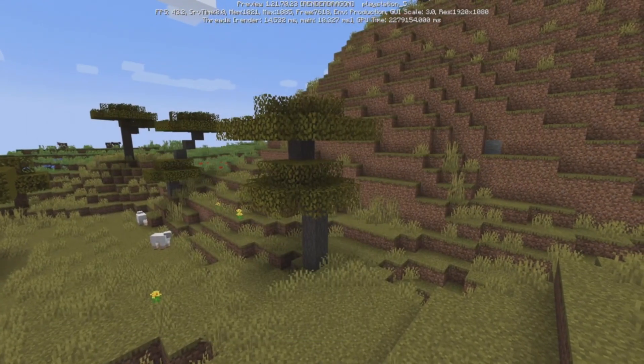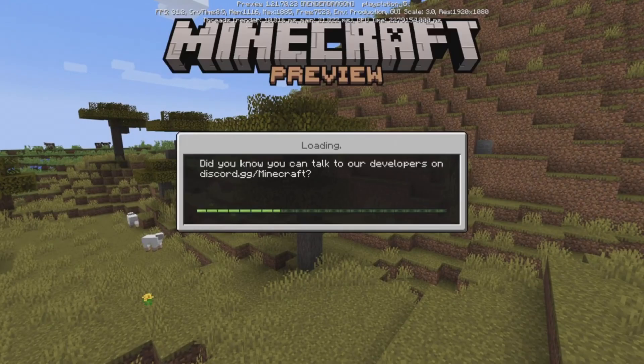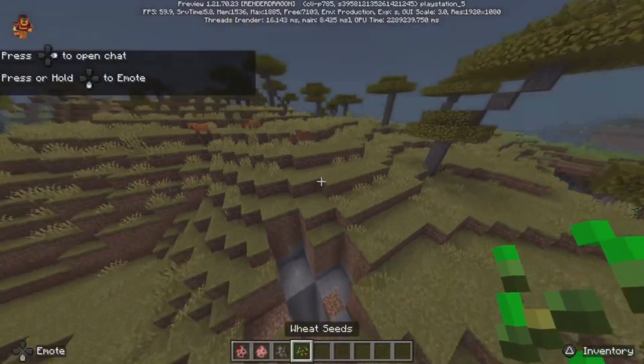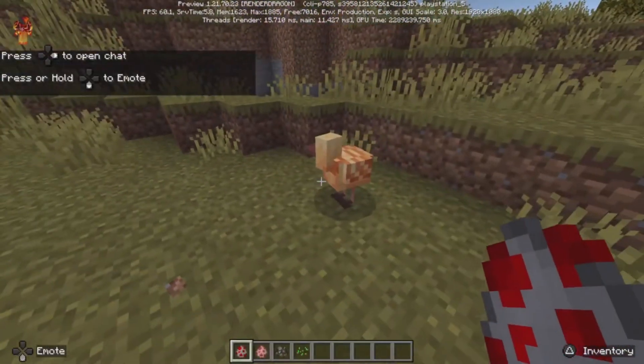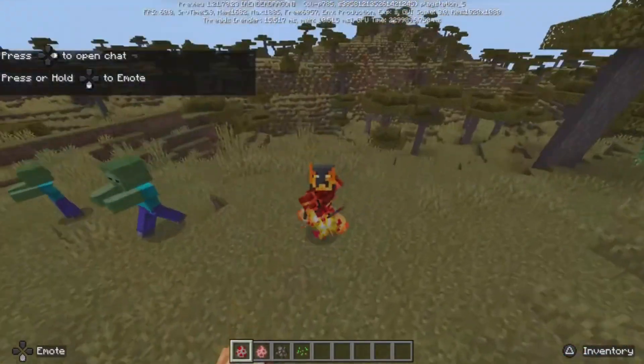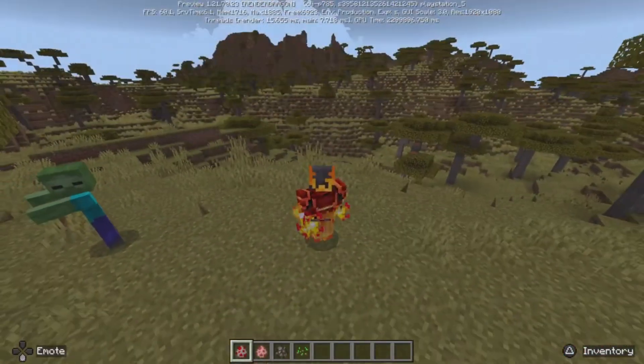Whereas now if I load up this world, which is an experimental world, then yeah, I will get access to all the new variants. Basically, if I go over here and spawn a chicken this time, you can see I now have the new chicken variant purely because this is an experimental world.